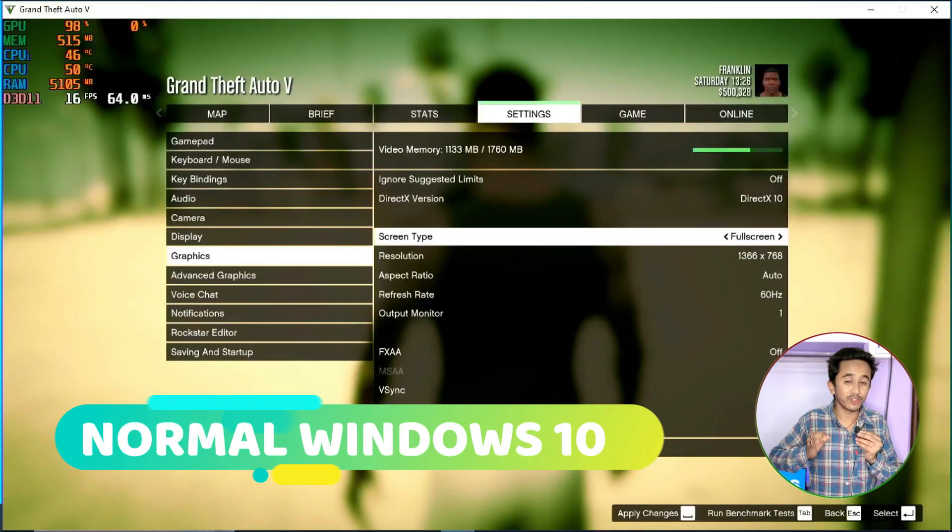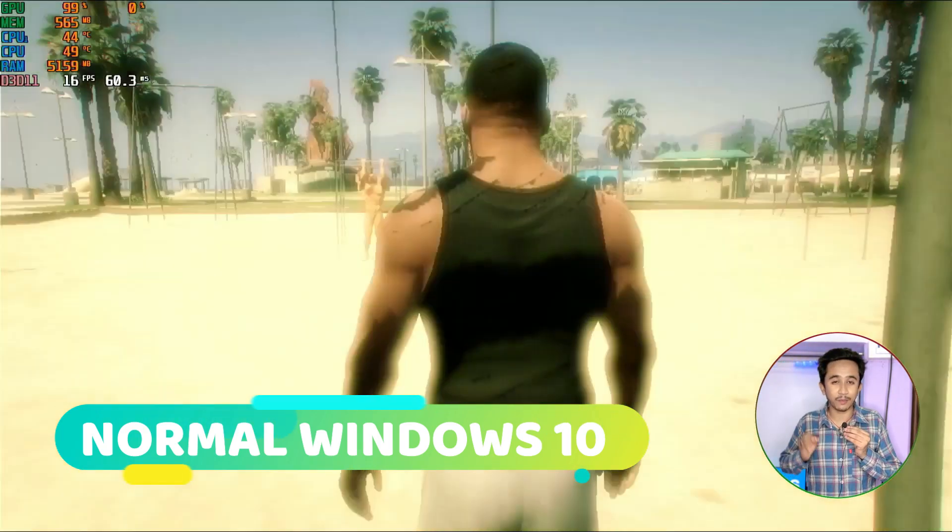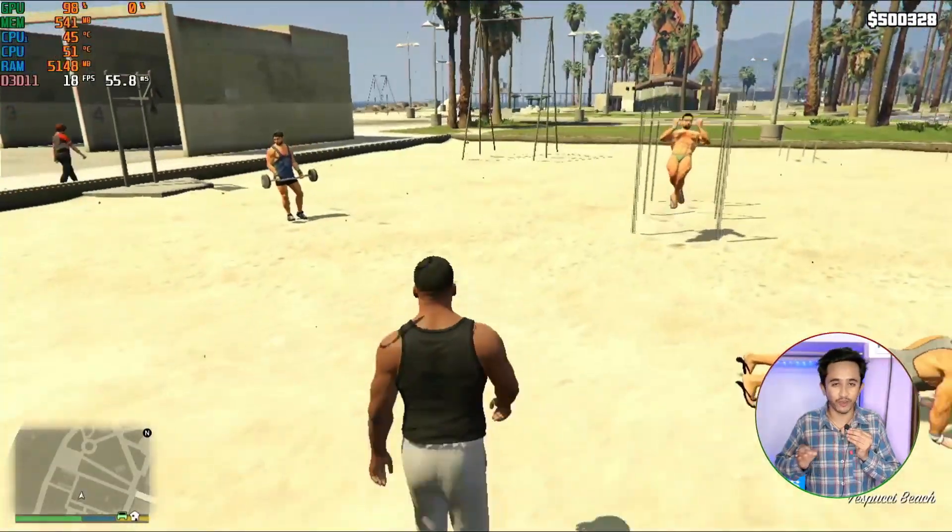Here I will represent a gaming test on normal Windows versus Atlas OS. The performance was tested on a PC with an Intel i3 3rd gen processor with integrated GPU. If you use a dedicated GPU, performance will definitely be different. In normal Windows 10, at full screen resolution, gameplay was quite laggy and the FPS was around 14 to 15.